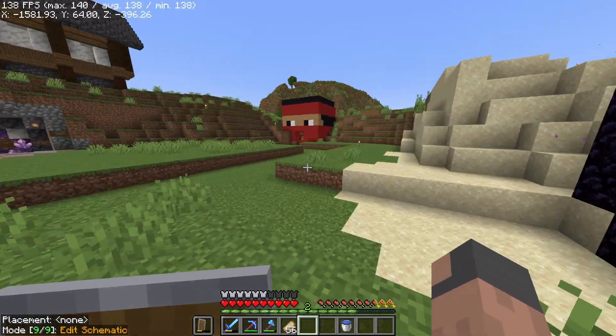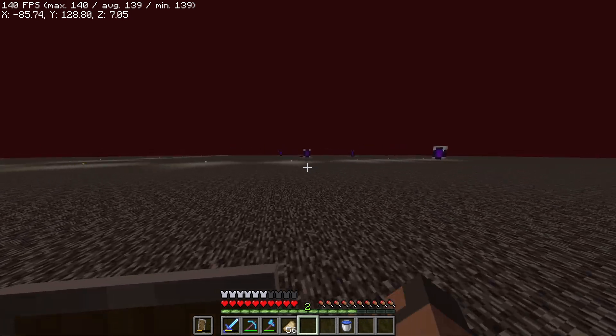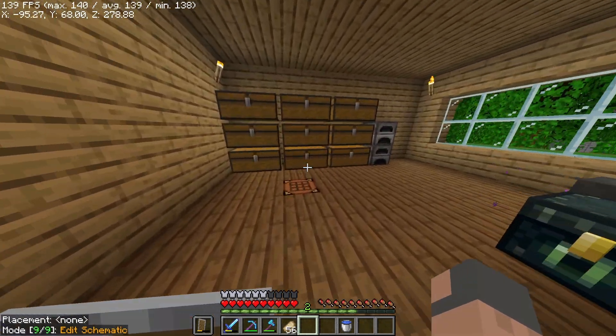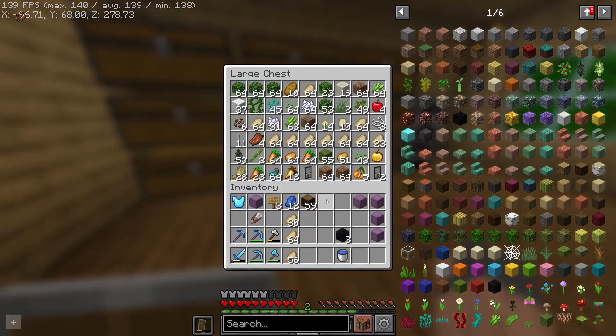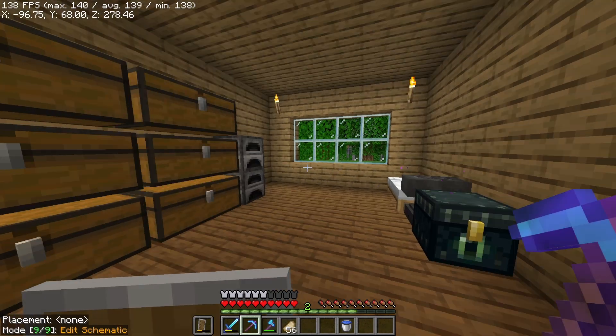The business is going great but it's actually a little too much, so I definitely need something to automate the process. One of the key elements to making a sheep farm is to get observers. They are easy to get but you do need nether quartz, which I don't think we have any of. I think I have a fortune pickaxe right here.